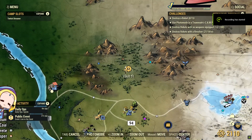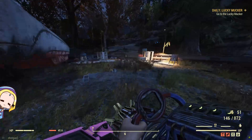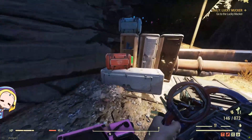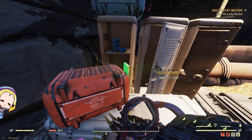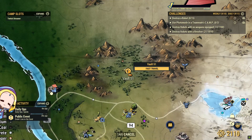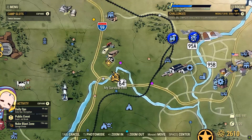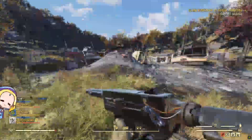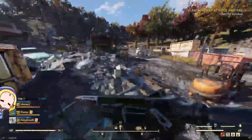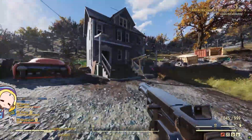Outside of Vault 51, you will find a sugar bomb on one of the shelves. This place does not have much traffic, so you are likely to find the sugar bomb here. Next, head down to the workshop called the Gorge Junkyard. From the spawn point, run into the workshop until you see a lovely house, and inside you will find a sugar bomb on the stove.